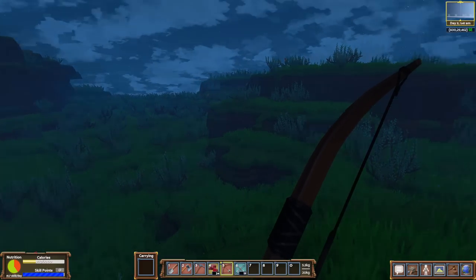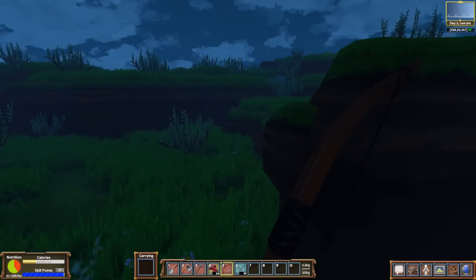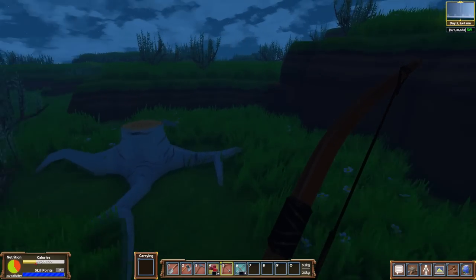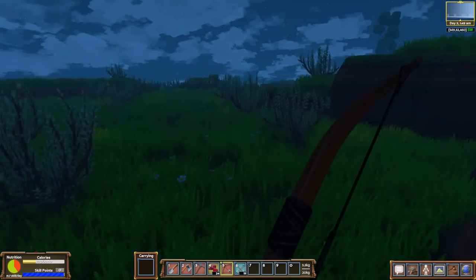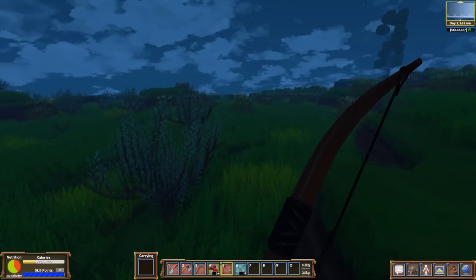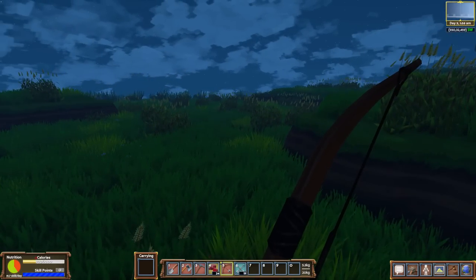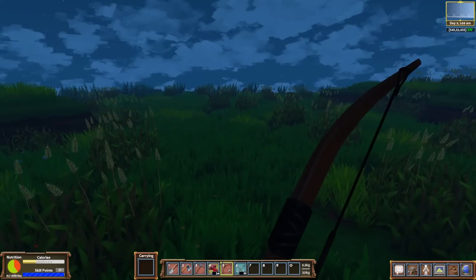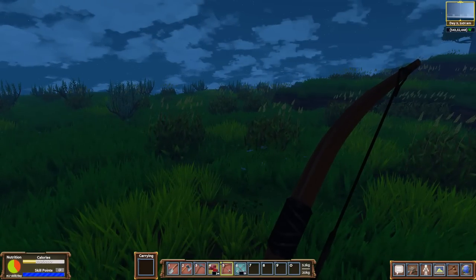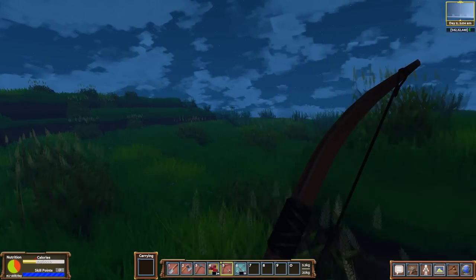I wonder if we can find maybe a little hare or something to hunt. I don't think we can cook elk or anything yet — it looks like we might be able to cook a turkey. It is the dead of night. Did you see something over there? I think I saw something — maybe a little bunny. The wildlife reacts to everything, so if there's an animal that would stalk the rabbit, it'll stalk the rabbit.